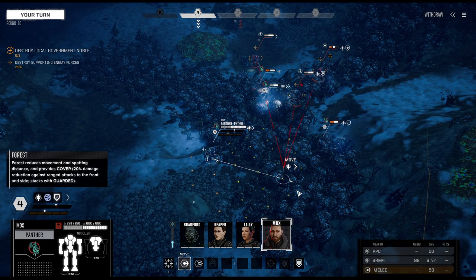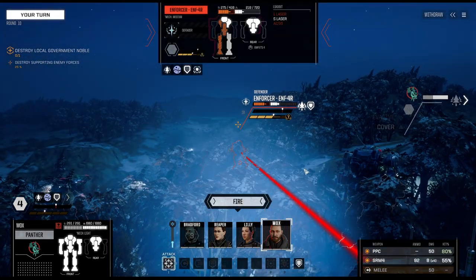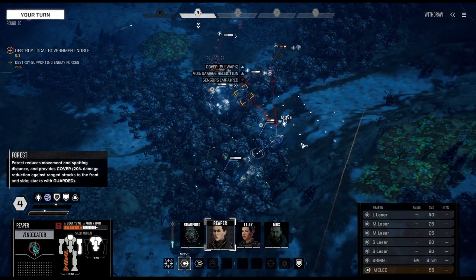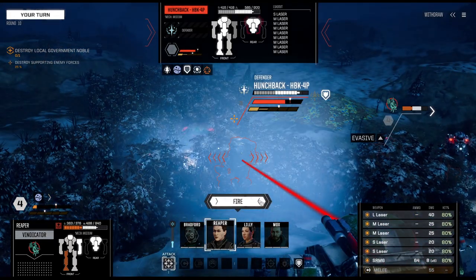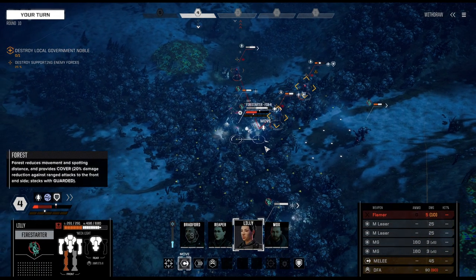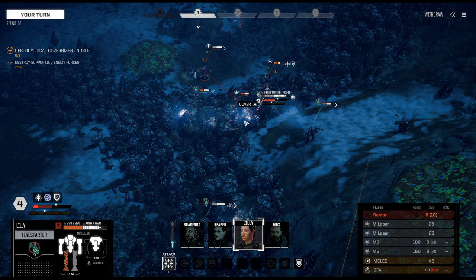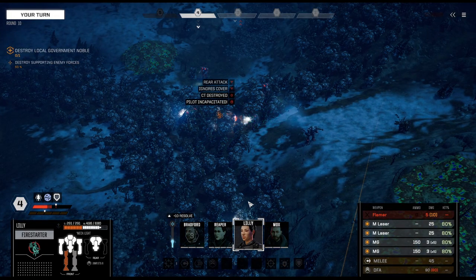Everybody here on the map has some sort of issue. Most of the participants either overheated or cannot really participate in the fight anymore. We only have a small laser so he's really not a force to be reckoned with. The Hunchback on the other hand is a severe problem. Indicator moves up, shoots the Hunchback in the rear. If we can deal 12 points of damage, we will kill it.